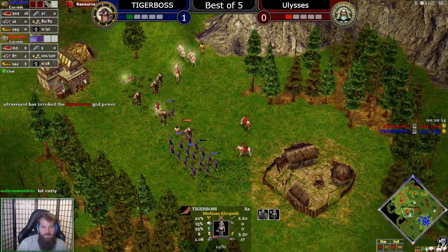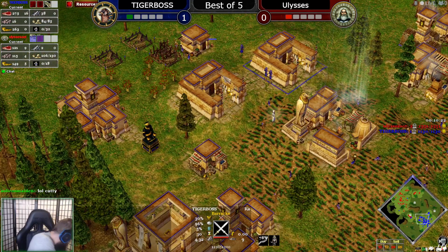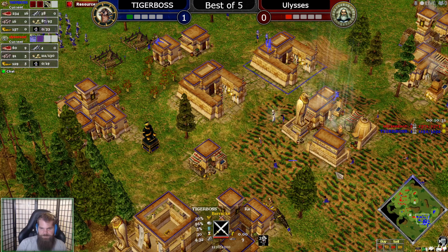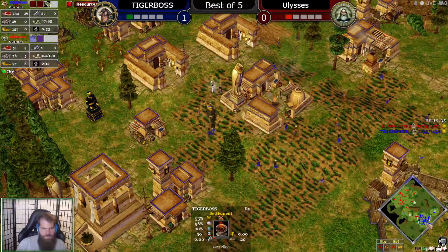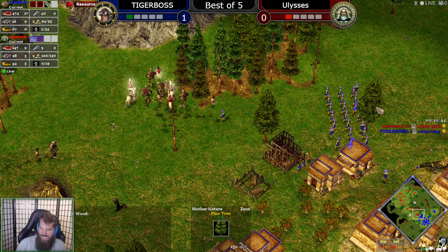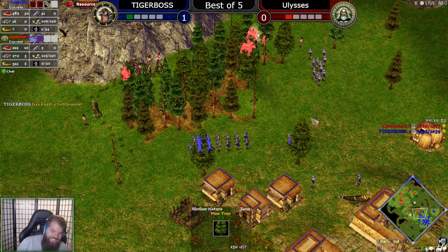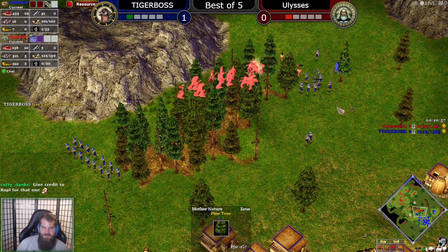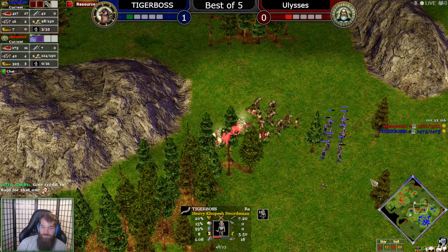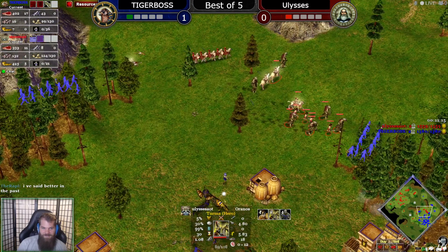If you're going to counter Kopesh, I think Prometheans are going to do a pretty decent job. He's going for a TC — no market. He's got no gold. He's going heavy Kopesh and a second TC — are you kidding me? If Tiger Boss needs three wins and there's three Atlantean gods, is he just going to troll Ulysses for the other two games? What is this heavy Kopesh straight up?